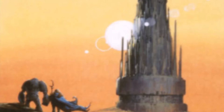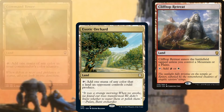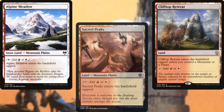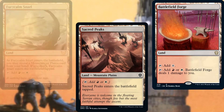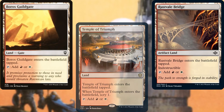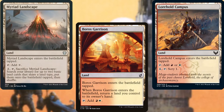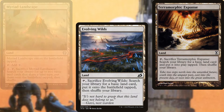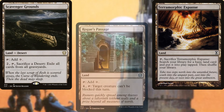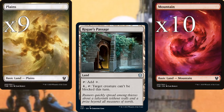For lands we're running Command Tower, Exotic Orchard, Clifftop Retreat, Alpine Meadow, Sacred Peaks, Battlefield Forge, Furycalm Snarl, Temple of Triumph, Rustvale Bridge, Boros Guildgate, Boros Garrison, Lorehold Campus, Myriad Landscape, Evolving Wilds, Terramorphic Expanse, Scavenger Grounds, Rogue's Passage, ten Mountains, and nine Plains. Nice and budget.